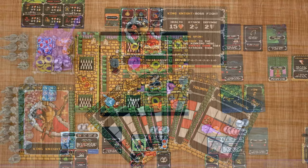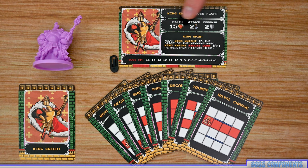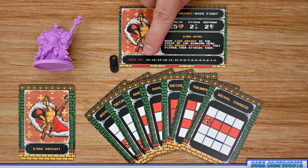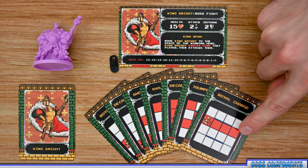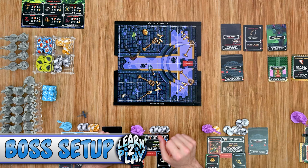Each boss has their own stat card listing their name, health, attack, and defense. Each boss also has an end of round attack performed at the end of the round. At the bottom of the card is the boss's HP track with a tracker placed on it. Each boss also has a deck of eight AI cards. Each AI card lists the name of the attack, the space the boss will move to, red spaces where the boss will attack, and white spaces where the boss will not attack.